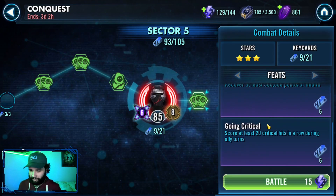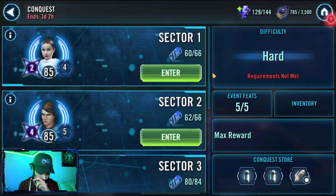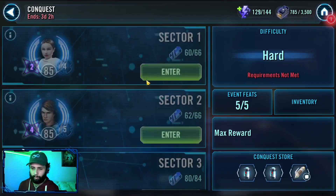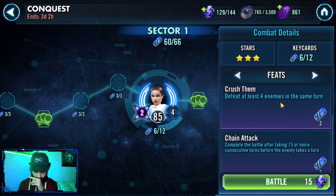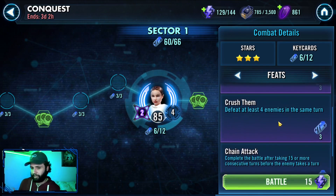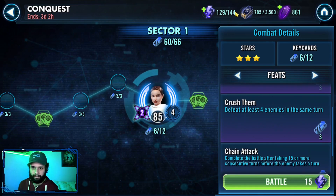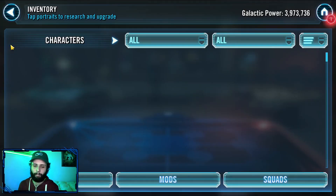The 500k points feat is ridiculous. Scoring 20 critical hits in a row is possible with SLKR, but CLS is your best go-to option if you don't have a GL available. That's what I used to get my max box in Conquest — pretty happy with that. Could have even gotten a few more banners with this extra Rey feat, but it was pretty tailored to just go for the max box. With Padme, if you have Sith Eternal or other stuff, CLS does this pretty well, but my CLS doesn't do a whole lot of damage. I just needed to go get my max rewards.